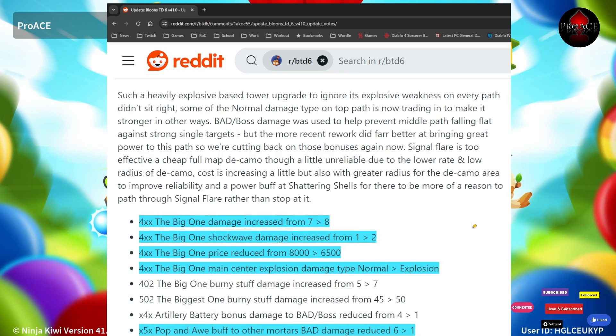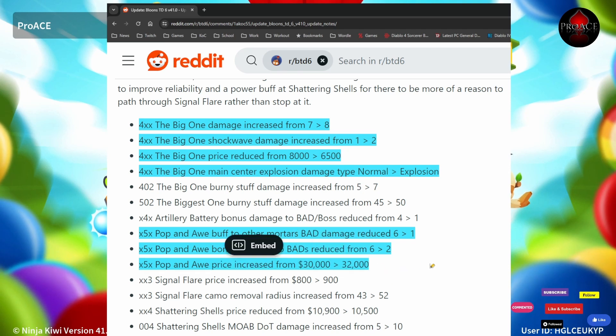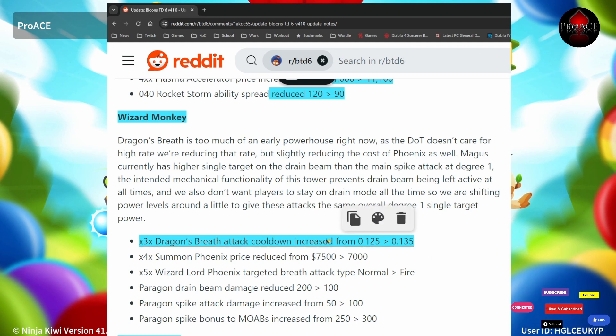Order Monkey got a bunch of updates — the top path has increased damage, price reduced, and the damage type goes from normal to explosion. Order's BAD damage and damage to BADs are both reduced, which is a huge hit, and they've also increased its price. Darkling Gunner: the Rocket Storm spread is going to be in a narrower cone. Dragon Breath is too good, so they're nerfing it by increasing the cooldown from 0.2 to 0.13.